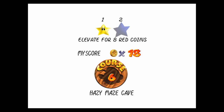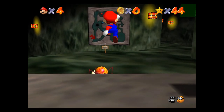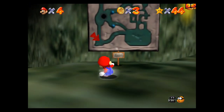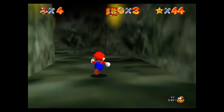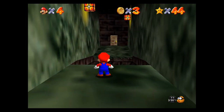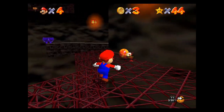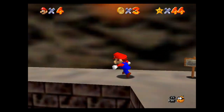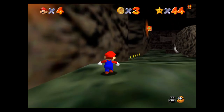Star number two is Elevate for Red Coins. You're probably thinking we're going to do the eight red coins, and we're also going to do the 100 coins. But looking at this map, I'm going to have to go down to the hazy maze part where the gases are, so I'm actually going to skip over this and go get the power-up for Metal Mario first. That will help us with the next couple of stars in this level.